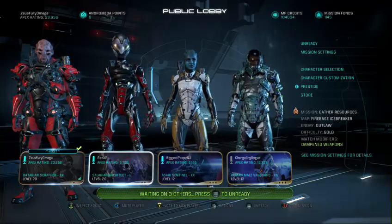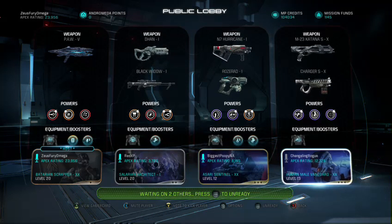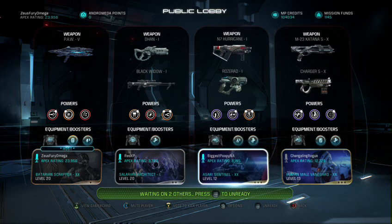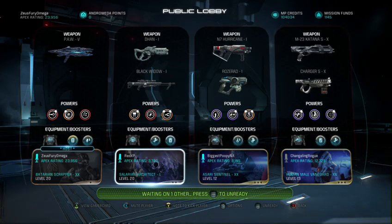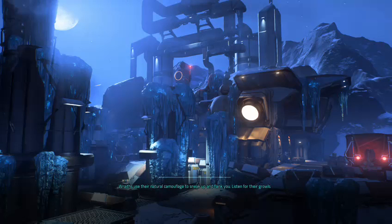We're fighting Outlaws on Firebase Icebreaker, that's a good one. We have a full team — let's see what everybody's working with. We got the Architect with the Barricade and two biotic users. I'm hoping they probably got theirs done or haven't noticed the daily has changed. We've got shotgun biotics, pistol incendiary rounds, shotguns, engineering kits, and me with my disruptor rounds and combat kit. It's gonna be fun.